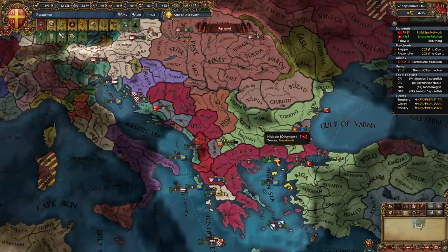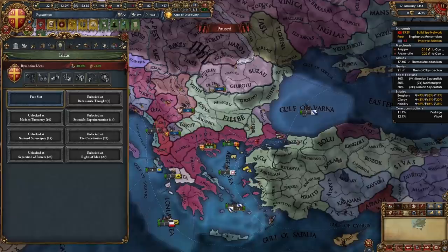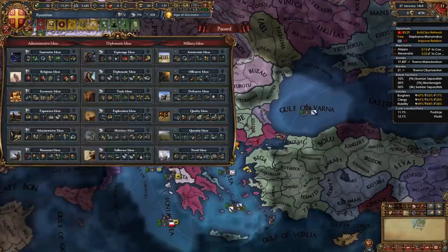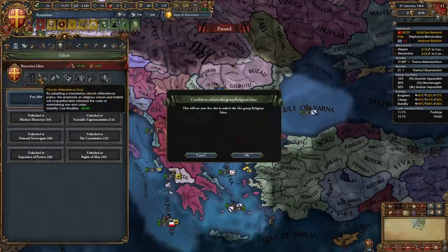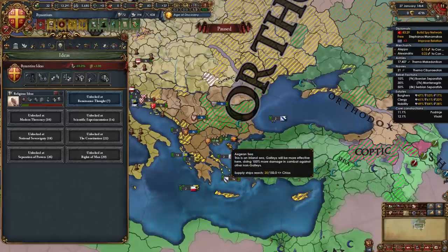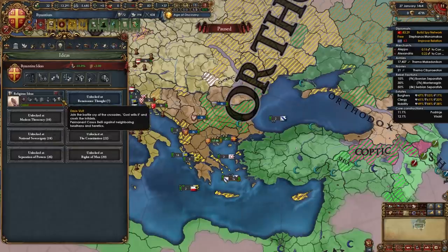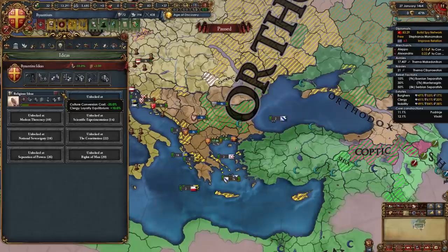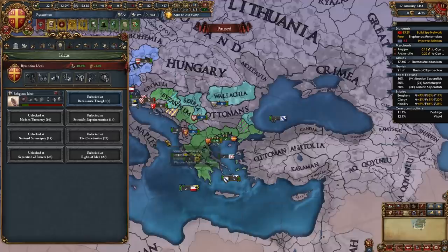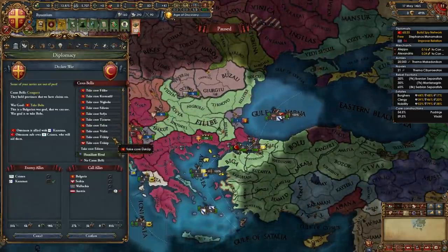By this point our truce with the Ottomans should be up and we are going to be getting ready to declare our second war against them. For your first idea group as Byzantium I recommend taking religious ideas. This will help us out massively in converting all the provinces that aren't Orthodox and help us achieve better stability in the long run. The stab cost is very nice, the prestige is excellent, we get a wonderful CB - the second best CB in the game - and the culture conversion cost minus 25% is pretty nice too.